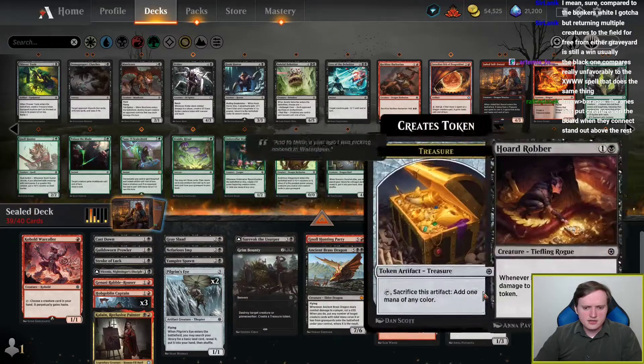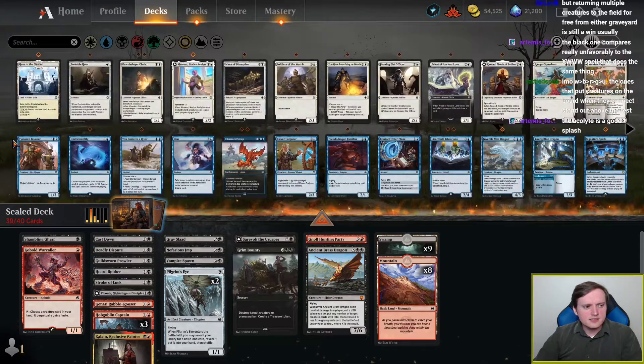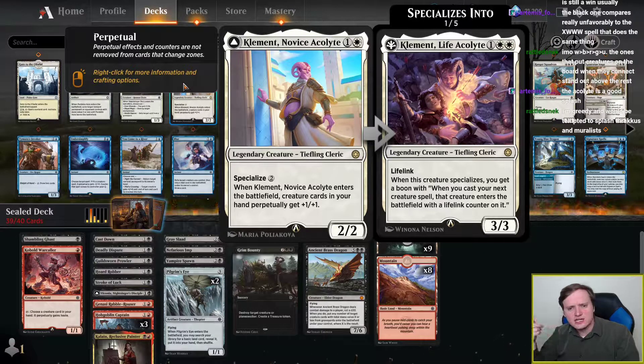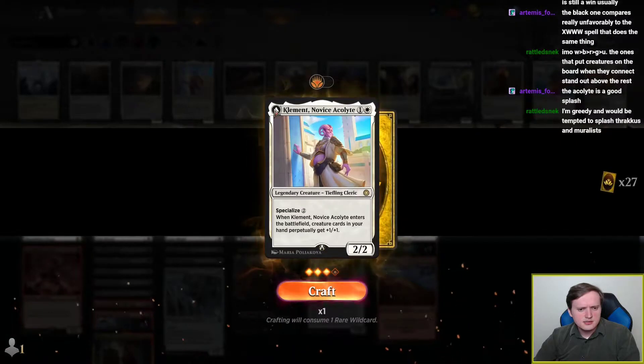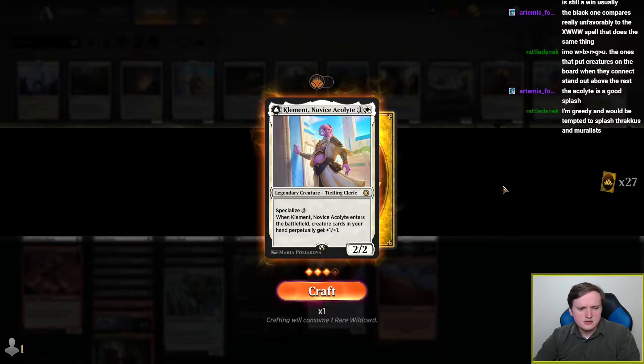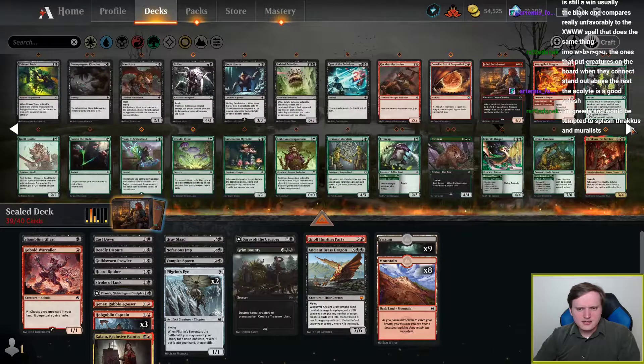I'm not entirely convinced that I actually care deeply about these Pilgrim's Eyes. The Acolyte is a good splash — I don't know if it is a good splash. The trouble with splashing as a general concept is you want your splash to be an impactful card in the late game. Clement is a card whose power is tied up in being able to play it early. I don't think it's powerful enough to be worth splashing.